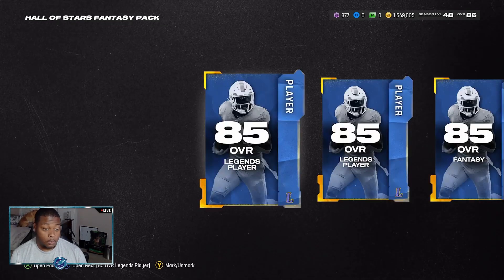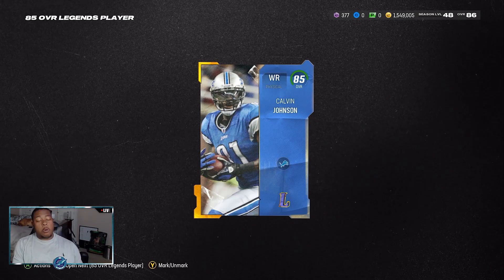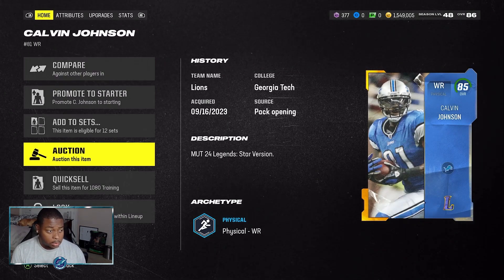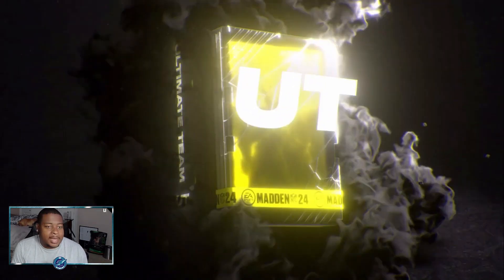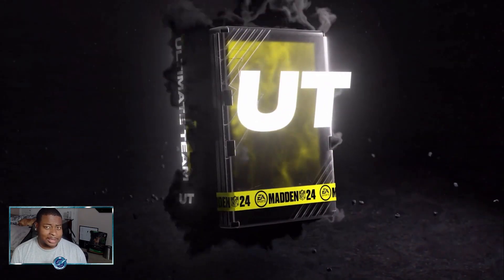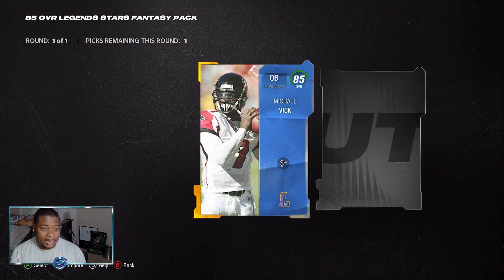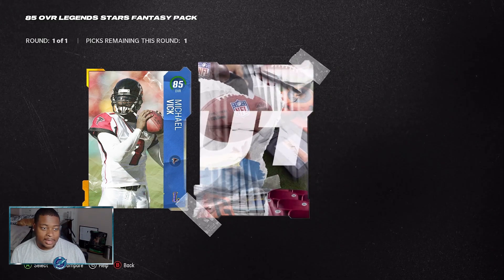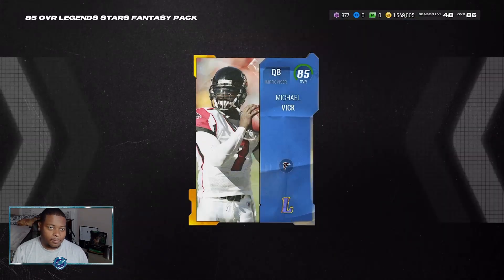Can we go ahead and get one of the new 85 overalls that came out today? If I want one the most, it would have to be Calvin Johnson. Come on - 144k pool right there. Going to make my day even better. Let me get the Charles Woodson. 85 overall Michael Vick - I don't think he's going for that much anymore. I want to say he's around 90 to 100k. Let's go ahead and get a Charles Woodson - we get another Michael Vick and a Shannon Sharp. We're gonna take Michael Vick because he's definitely the more expensive version out of those.